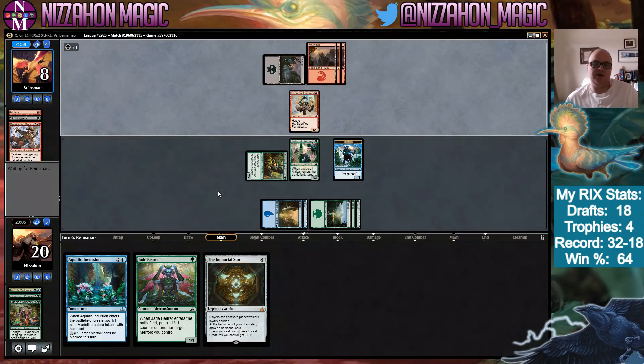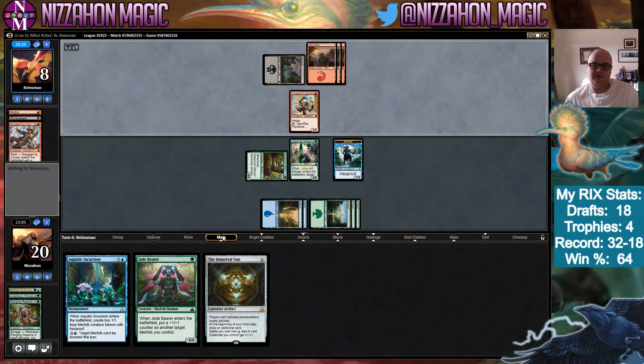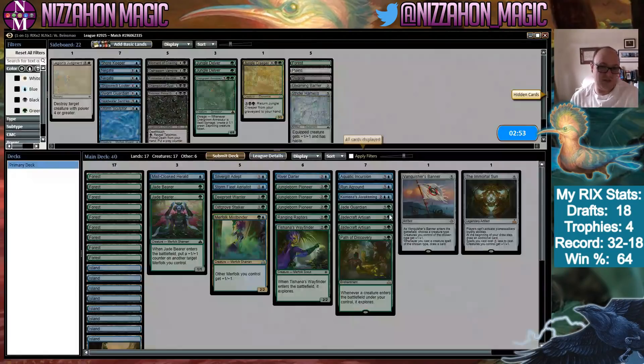If we draw a land I don't think there's any question we play the Immortal Sun. If we don't draw a land, okay — they scooped. They don't even get to know we have the Immortal Sun, which means they might not bring in Shatter, and that's good news for us.